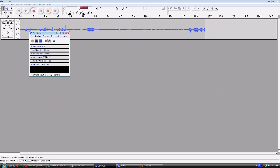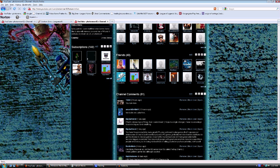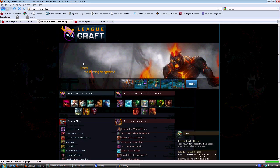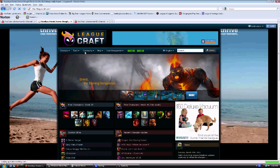Okay, I'm going to show you how to get custom skins into your League of Legends game. You just go to crafts dot com and it brings you to this website. Go to community and skins.